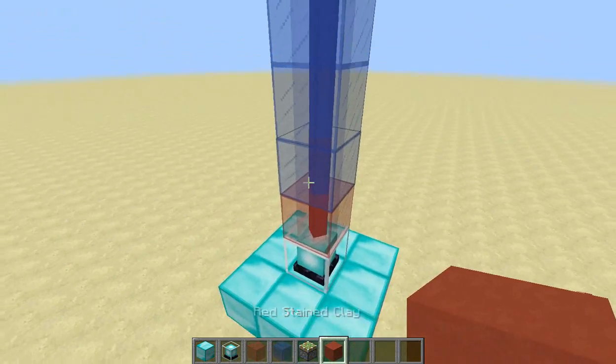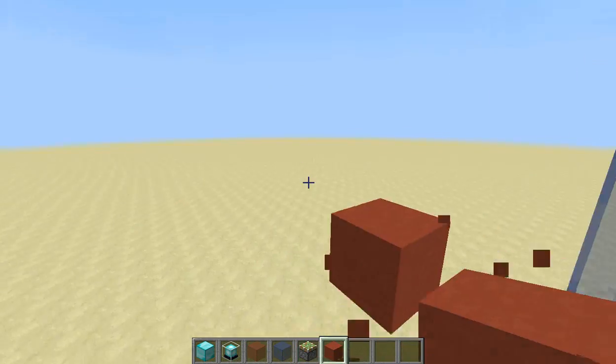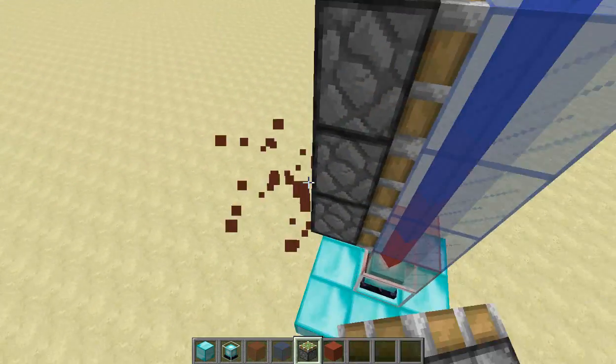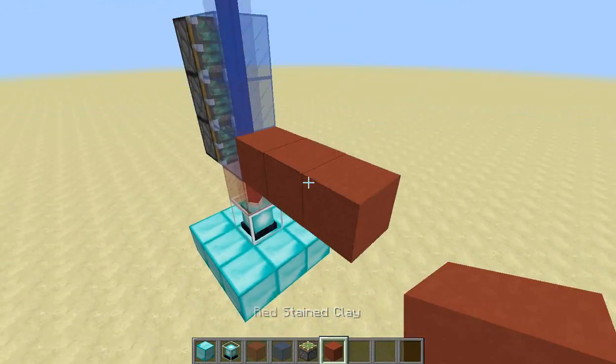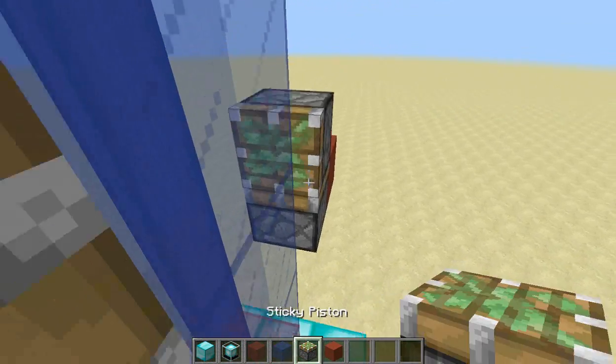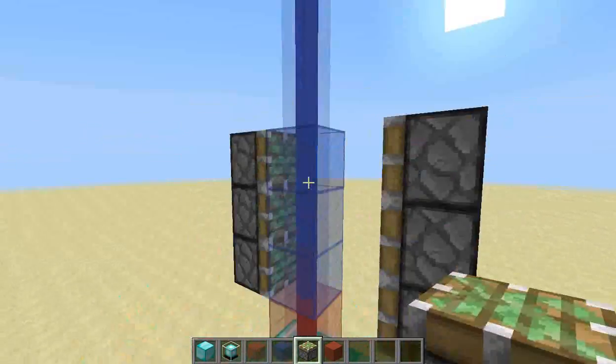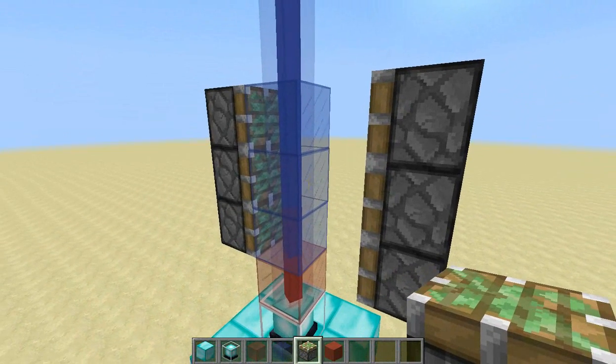So then what you're going to want to do is come out on the side like this, 2 blocks, and then destroy that middle block. You're going to need 3 pistons facing into these blocks, and then 3 blocks to the outside like this, with pistons on their faces — 1, 2, 3 facing into these glass blocks.